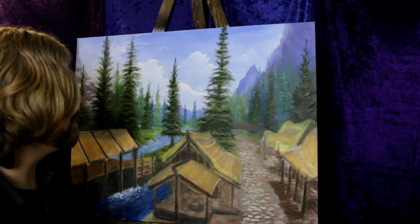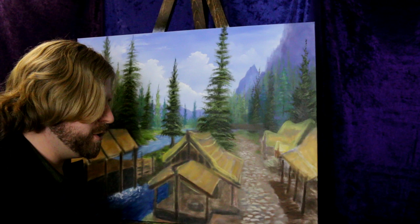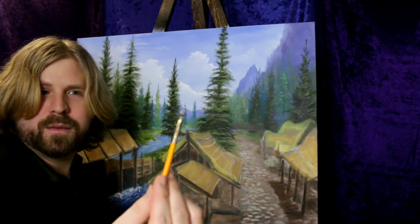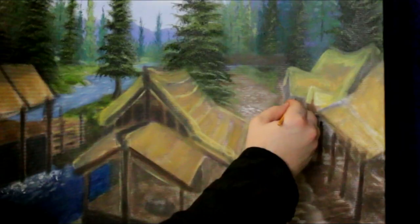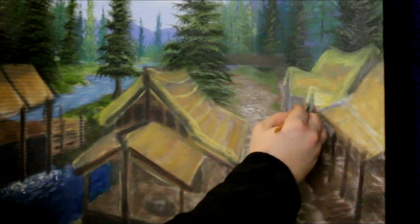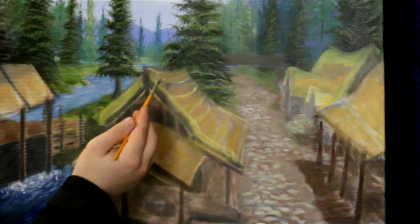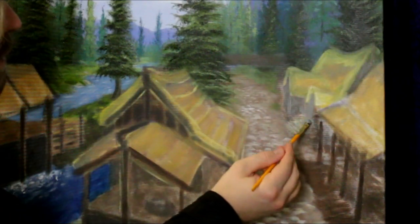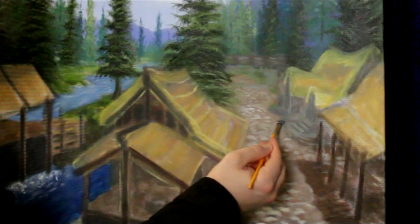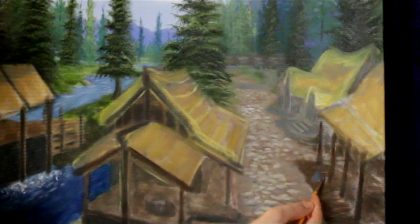Now we're going to focus on all of the buildings and put a base layer down. All these houses back here, I want them to kind of have like a bluish faded wood color. So go into your brown, touch some of the blue, wash your brush blue with it, and add a lot of white. The reason we do this: these houses are actually in the shadow right now because the sunlight is coming this way, so this house is going to get all the sunlight while these are currently in the shadow. We'll portray them as such. Blue is a good way to indicate shadow, especially on very sunny days — the sun beats down, you might see some blue in the shadow.